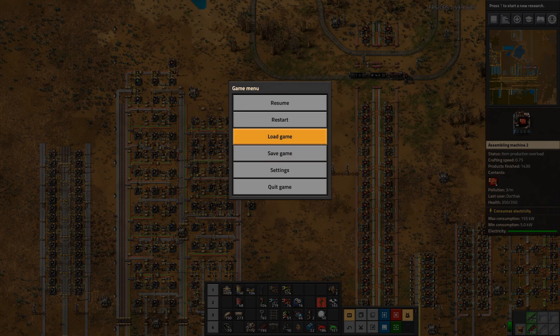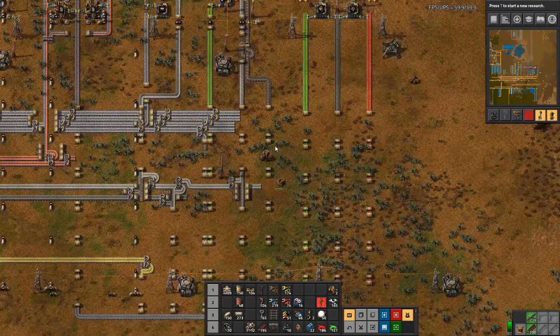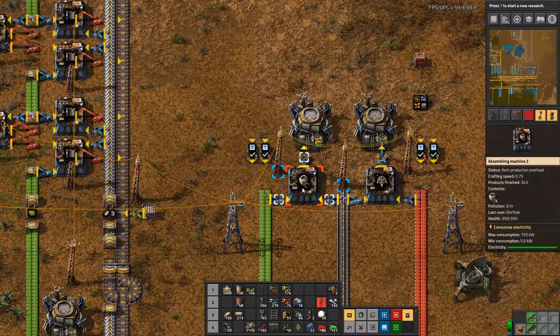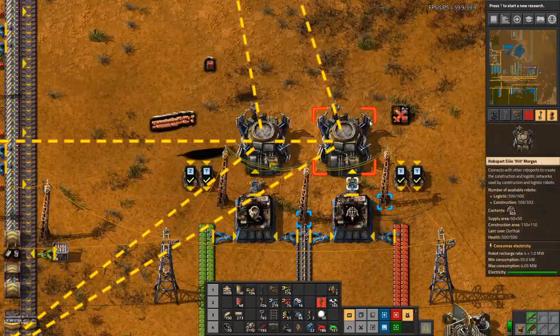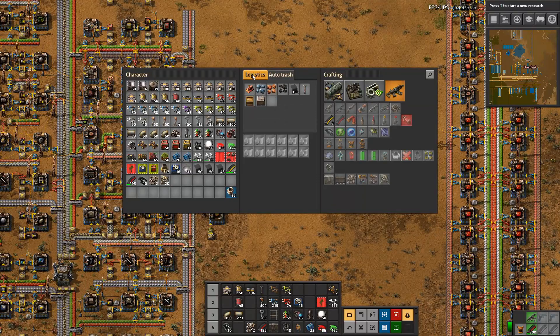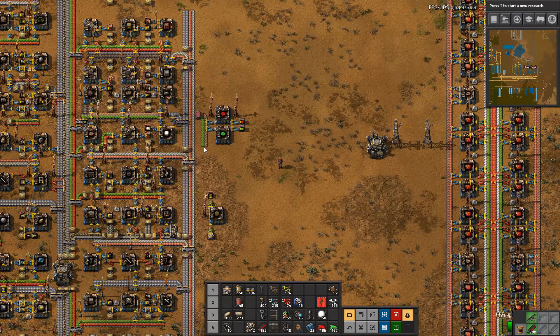Hello and welcome back to Factorio. I am Dorthek and this is the next episode in our Factorio 0.17 and 0.18 tutorial walkthrough let's play. In the last episode we learned about robots. We built Roboports, we built the production of both construction and logistic robots, and we've learned a little bit about what is involved when robots do things. We've learned about logistics request slots, auto trash, manual trash, and all the good things that robots do.